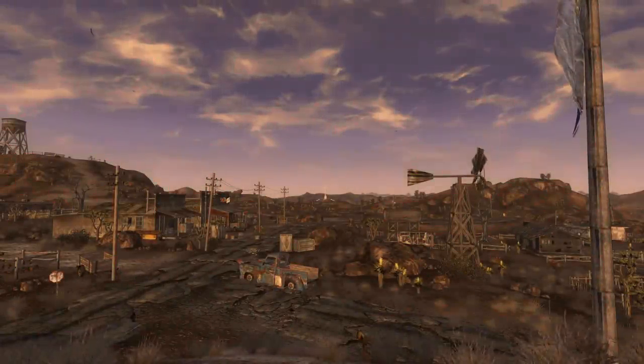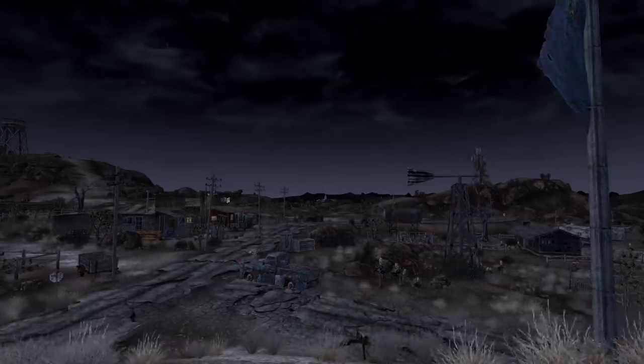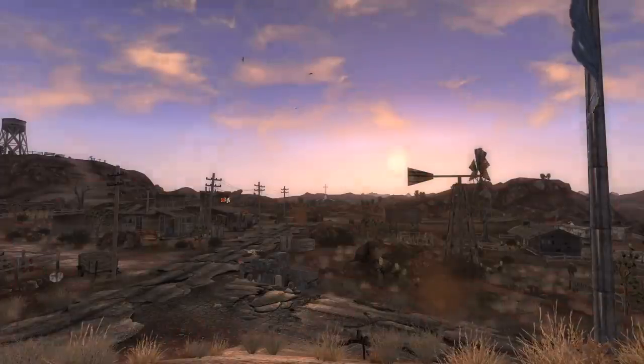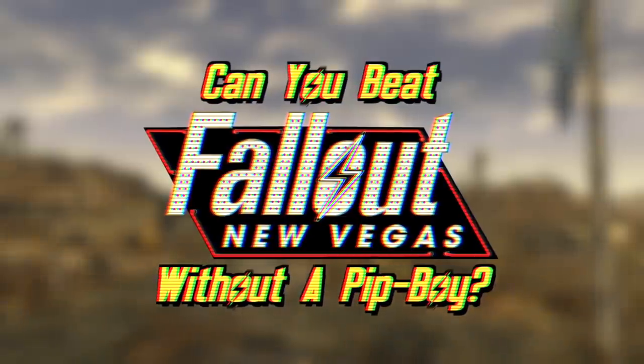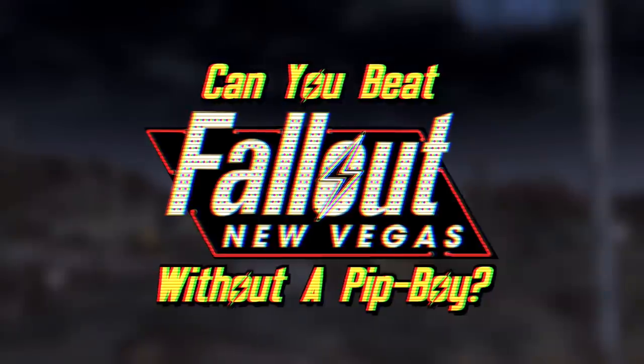You can choose to not use guns. You can avoid Stimpaks and healing items. You can get by without killing almost anyone. What you can't do is leave Doc Mitchell's house without a Pip-Boy. But let's say, hypothetically, that you could get rid of the Pip-Boy. Would you be able to beat Fallout New Vegas without a Pip-Boy?